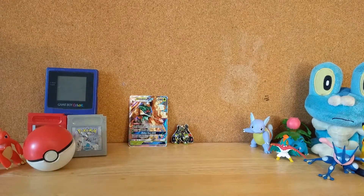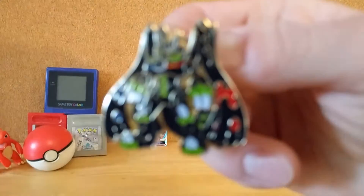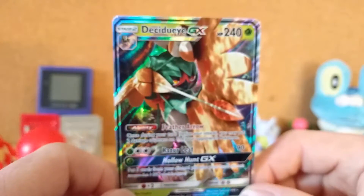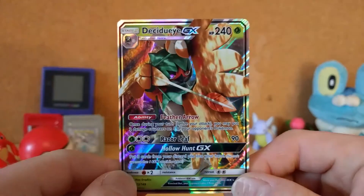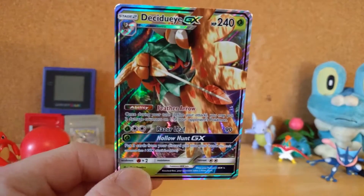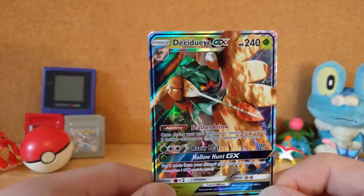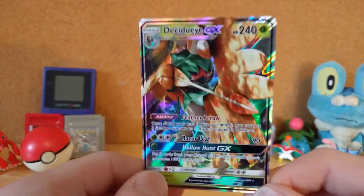We did get something really awesome out of this — not only did we get this really nice Zygarde pin, but we also got this awesome Decidueye GX card. I've been getting really lucky with the GX cards. Thank you guys for watching. If you enjoyed this video, remember to leave a like, comment about the cards that I got, and subscribe so that you can get notifications. I will see you guys next week with another video. See ya, bye.